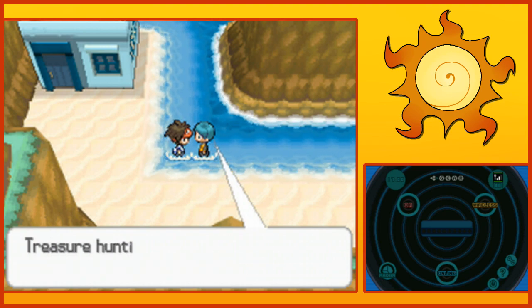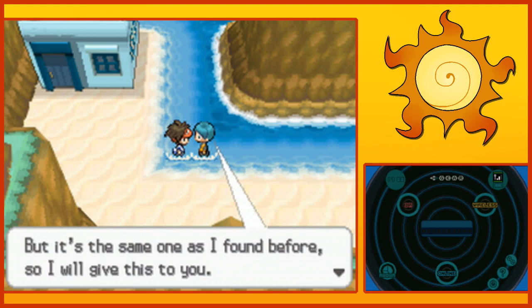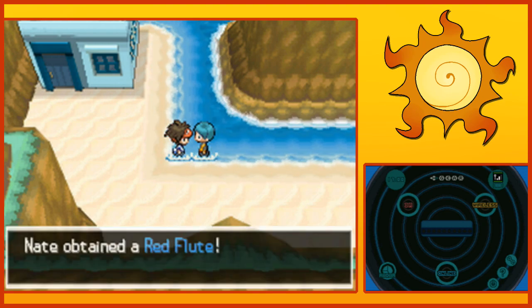What is this guy? He's hunting for treasure. He's a treasure hunter, so he does stuff and he found something. Same as I found before, he's gonna give it to us. We got Red Flute. Cool.